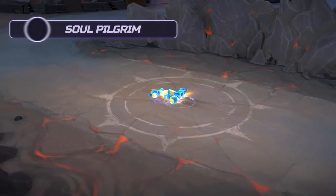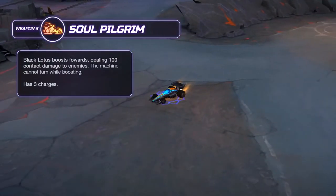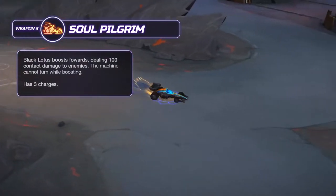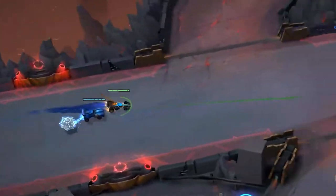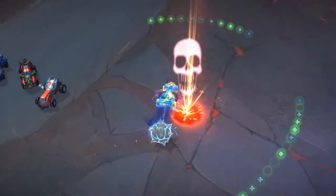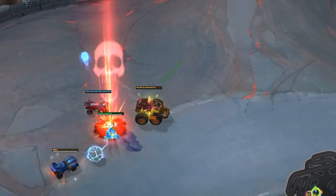Black Lotus's Weapon 3 is Soul Pilgrim. It boosts the machine forward and deals damage to enemies on contact. This weapon has three charges, and when the first is activated, it starts recharging immediately. If you manage the charges properly, your enemies can't hope to keep up.